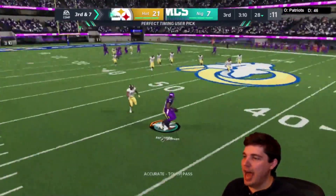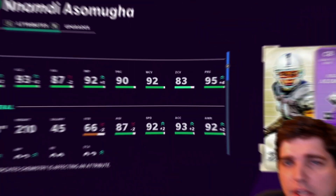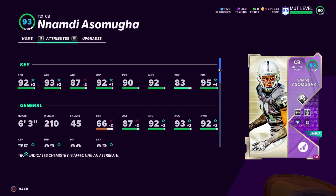Give me that. Yoink. Nnamdi! Six foot three and rude as hell. Hey, Good Vucks here. So today I got some gameplay of Nnamdi Asamoah. I'll get out of the way — he's got sweet card art right there.